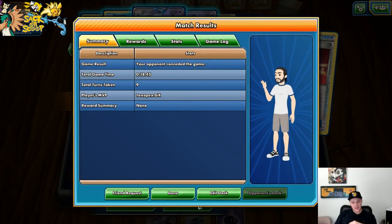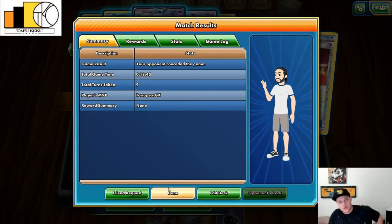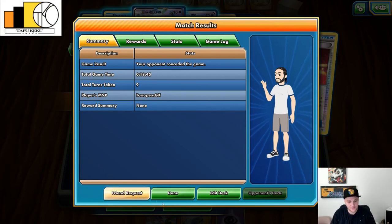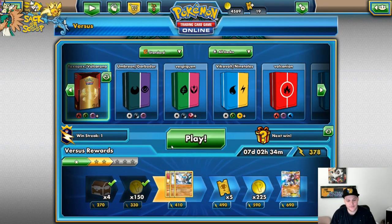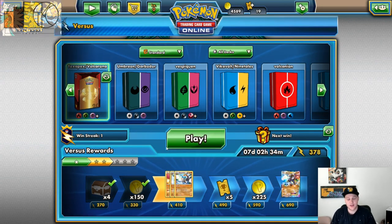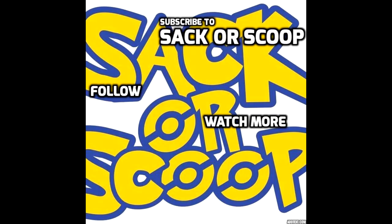As you can see, Toxapex is super bulky. Even though I started off really slow, as long as I can get one up with Volcarona it could be a game changer. So have at it guys — have some fun. If you guys liked it, subscribe, follow, share it with your friends and family. Thanks for watching, and this is another episode of It's Not a Bad Deck. Have a good night. Bye.